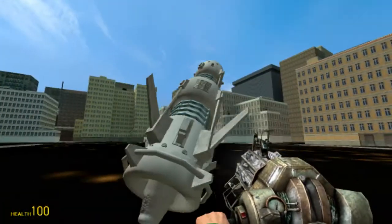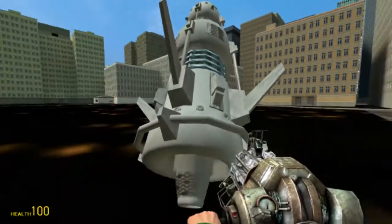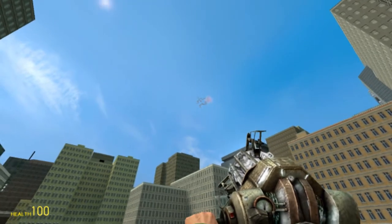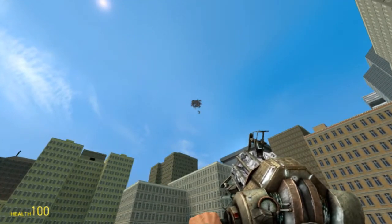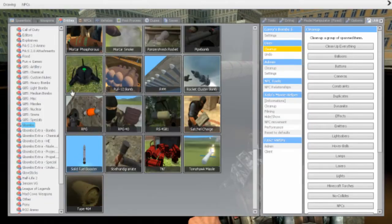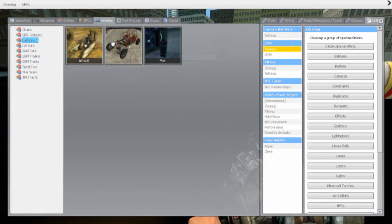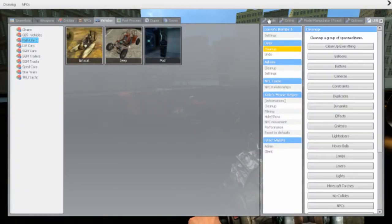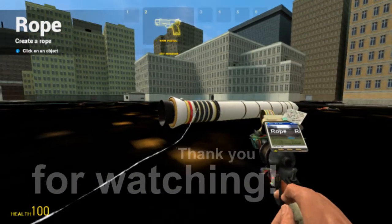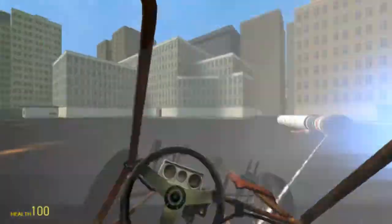I'm going to send off this video with an older G-Bombs missile. Whee! Kaboom! Yeah, it's so pretty. That thing's amazing. There's even bigger ones, like this one here. And what I like to do with it is get a vehicle, put the vehicle right there, then take a rope and activate it.